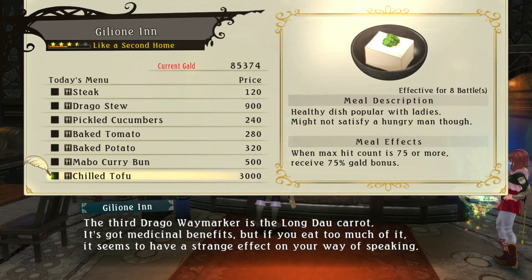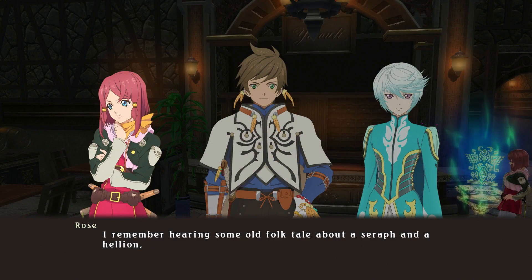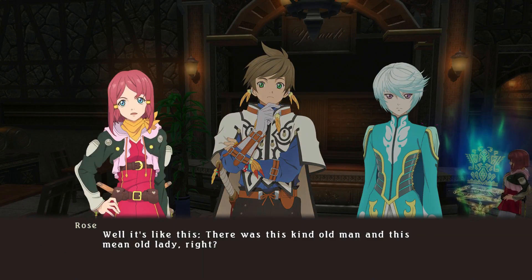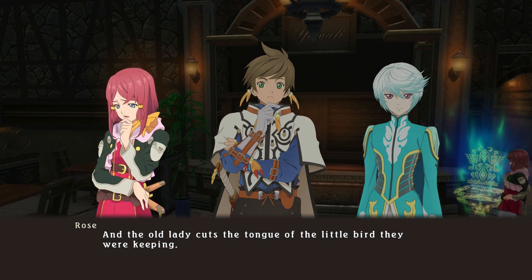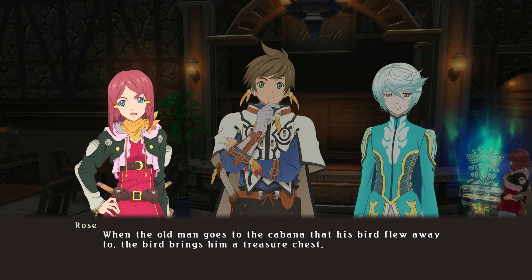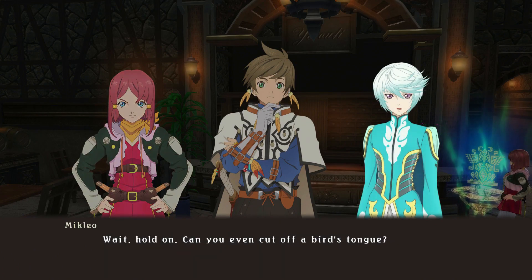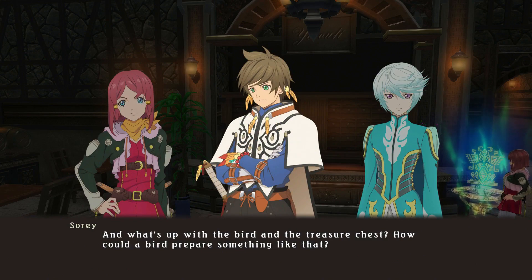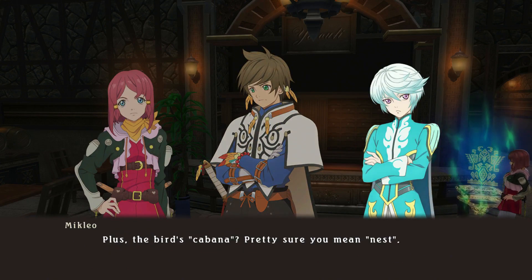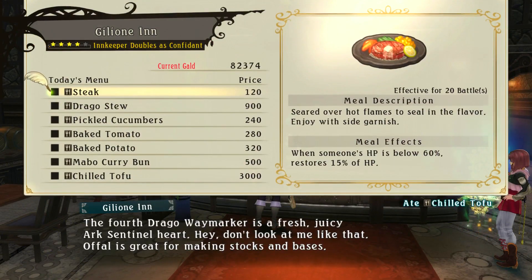New skit: 'I remember hearing some old folk tale about a seraph and a hellion.' 'There was this kind old man and a mean old lady — the old lady cuts the tongue of the little bird they were keeping. When the old man goes to the cabana the bird flew away to, the bird brings him a treasure chest. But when the old lady goes, she gets a treasure chest full of awful things.' The others start questioning the logic: 'Can you even cut off a bird's tongue? How could a bird prepare a chest?' 'That's not the point of the story!'